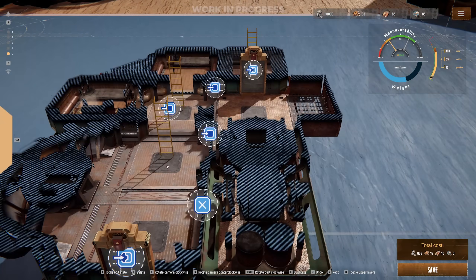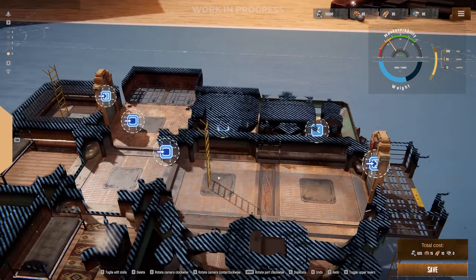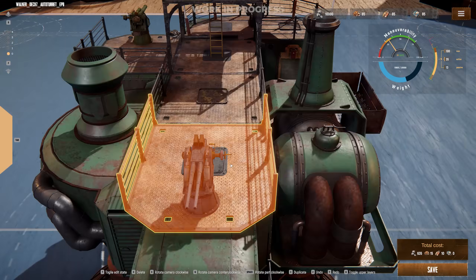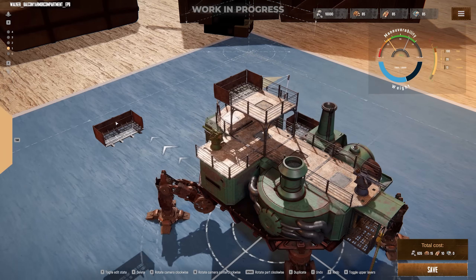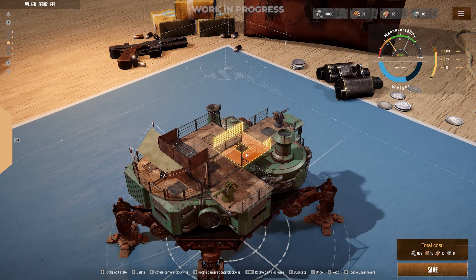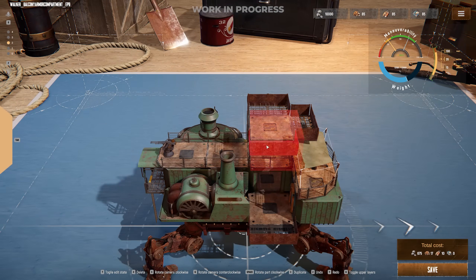Always remember to add doors, otherwise you're going to find yourself on the losing end of raids more often than not — a mistake we've made a few too many times ourselves. We're also going to throw up a small tower, which will make a valuable vantage point for a sniper or help us survey the surrounding area to avoid any ambushes.